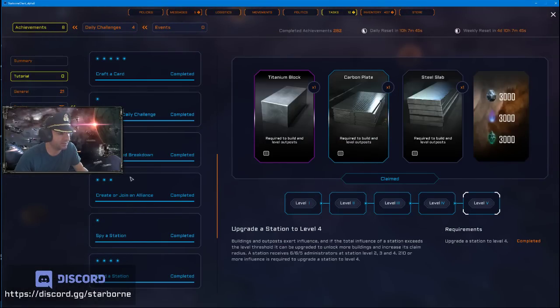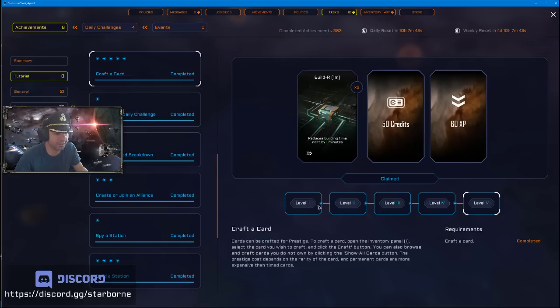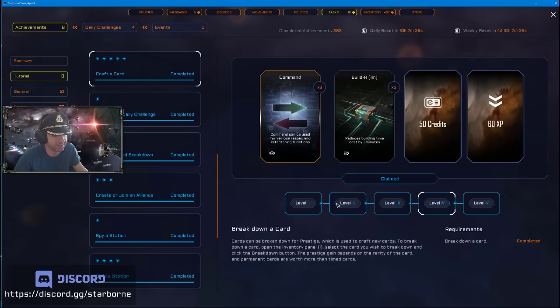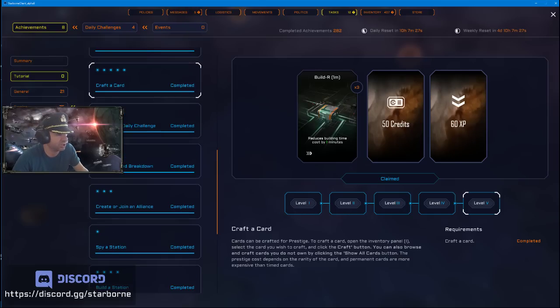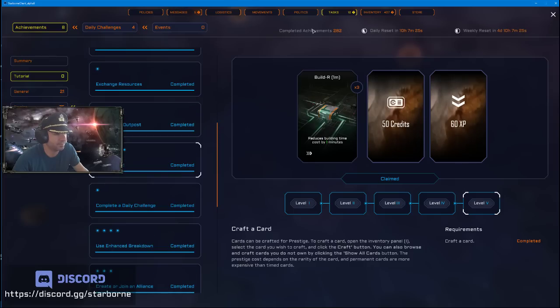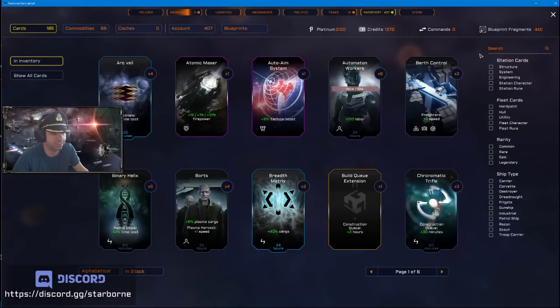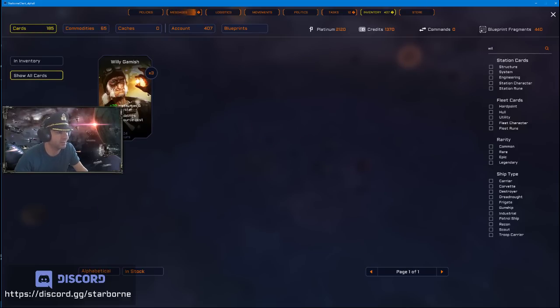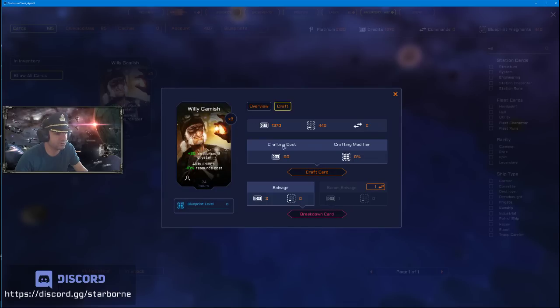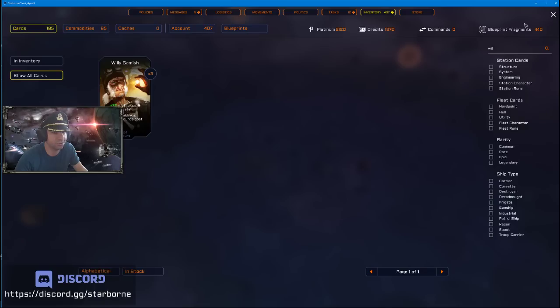There are plenty of achievements for crafting and breaking down cards. The first card I would craft is Willie Gamish — that's a good start generally. To do that, go into inventory, click 'Show All Cards,' type in Willie, and there he is. This will cost you some credits, which you can get from achievements as well as supply offers.